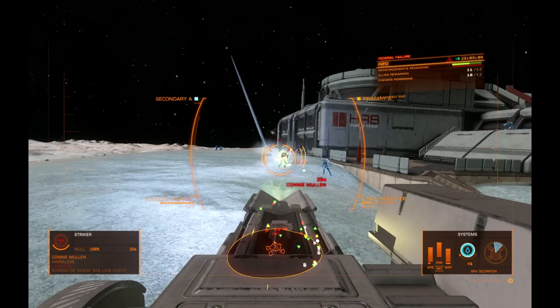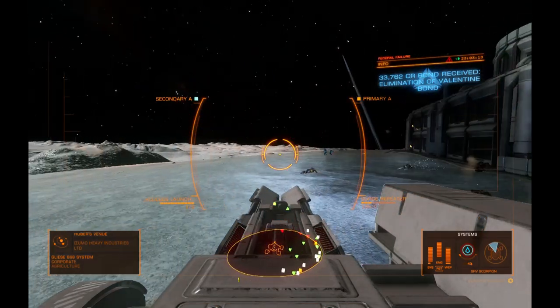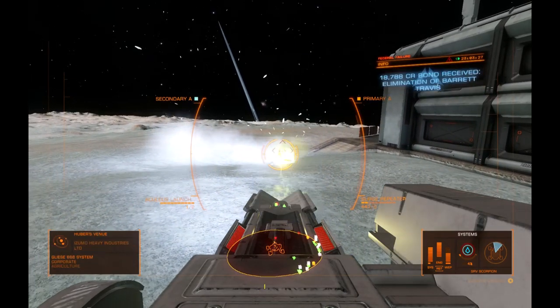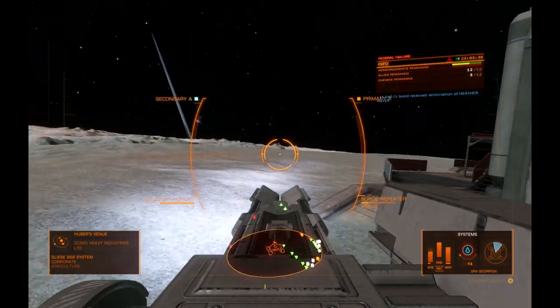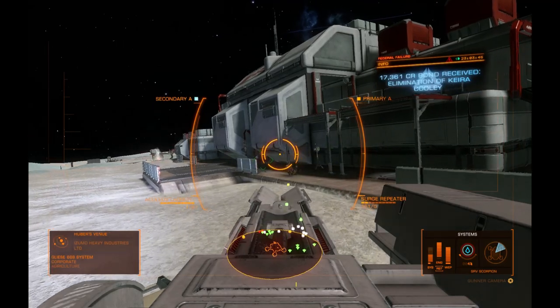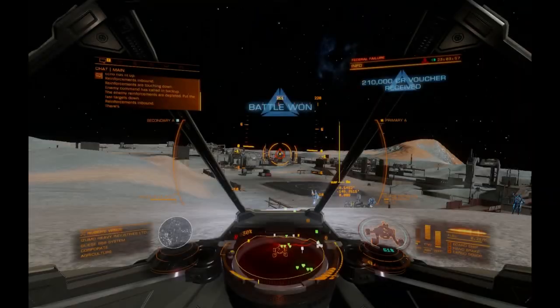Help! Target shield offline. Target destroyed. Retreat. Target destroyed. Target destroyed. Target destroyed — target shield offline. Target destroyed. Target destroyed — drive assist off. Reinforcements inbound. Target destroyed. There's only one enemy left — eliminate them. Area secure. All targets down, great job. We'll have your payment waiting at the port. See you, space cowboy.